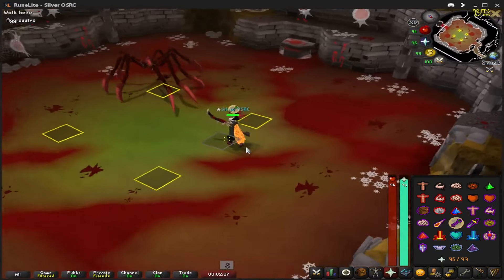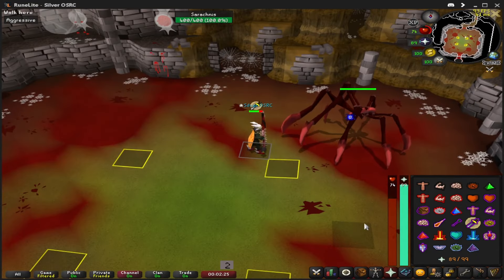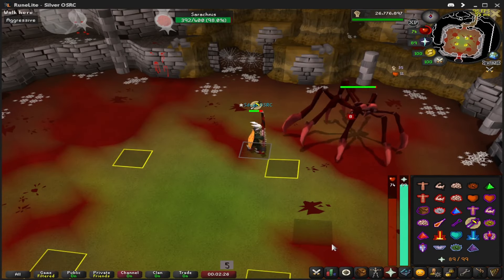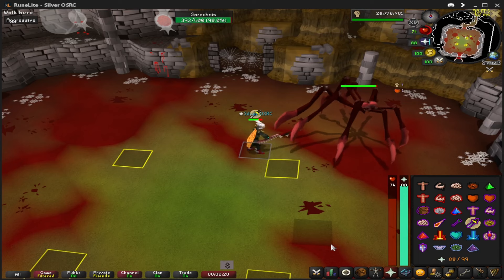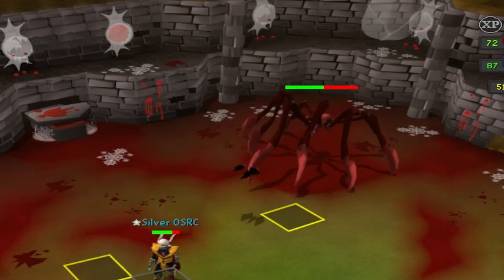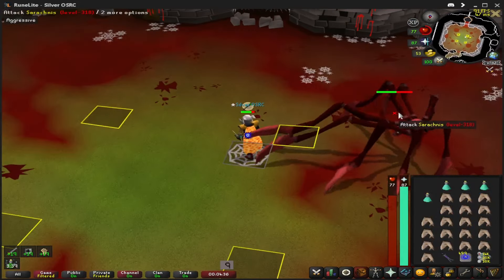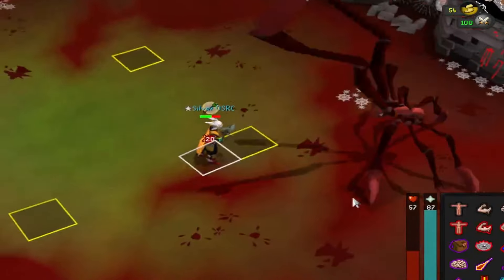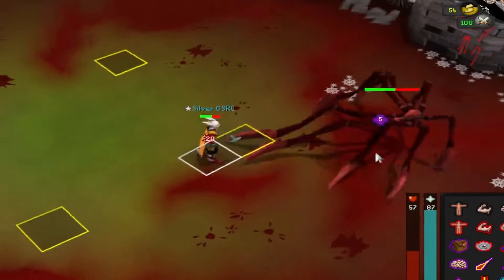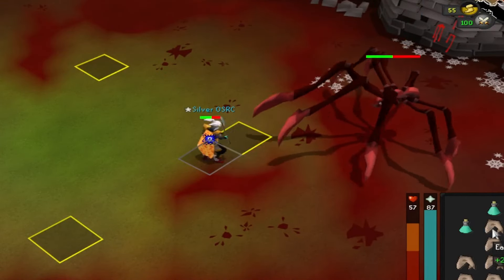First up is Standard Attack. Sarachnis has both a ranged and melee attack. She will always melee you when in range and will only opt for range when there's distance between you two. Then you have the Healing Strike — Sarachnis's standard attack will heal on successful hits if you're not praying. This is indicated by a magenta heal splat. She heals 5 for every successful melee attack and 10 for every successful ranged attack, regardless of how much damage she actually deals, including zeros.